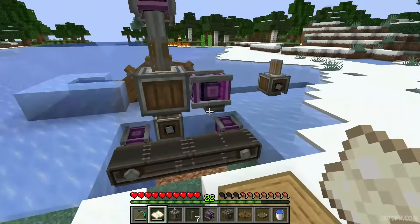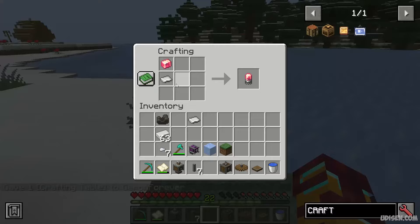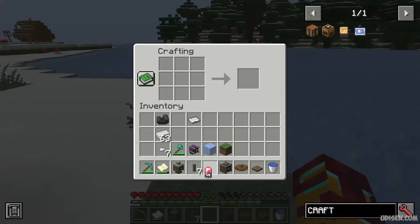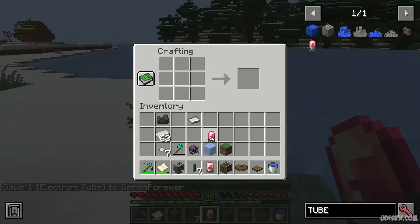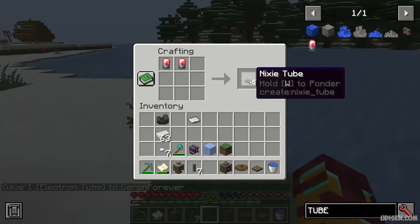After that, open your crafting workbench. With polished rose quartz, normal components, iron sheet, we receive electron tubes — you get two electron tubes. After that, place them like so and we receive a Nixie tube. Ta-da!